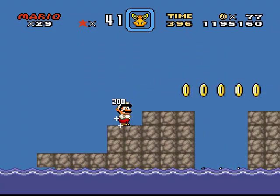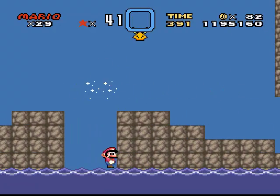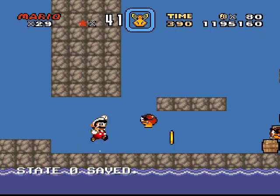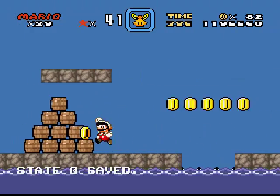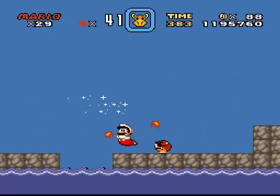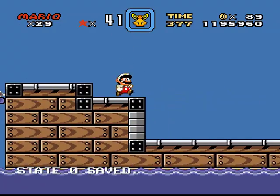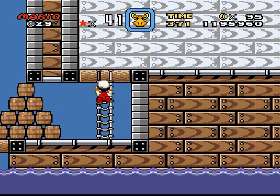Those pirate goombas. Those are clappers, aren't they? You bastard. Pirate goombas with barrels that you can run through, except for the bottom. More clappers, meaning you can't swim under the map. I guess that's a good precautionary measure.